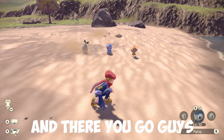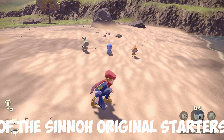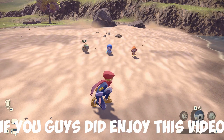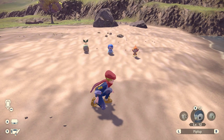And there you go — that is how you get your hands on all three of the Sinnoh original starters and where you find all three of their final evolution alpha forms. If you did enjoy this video please don't forget to like and subscribe, and I'll see you in the next one. Peace.